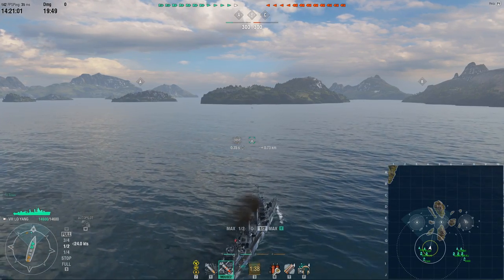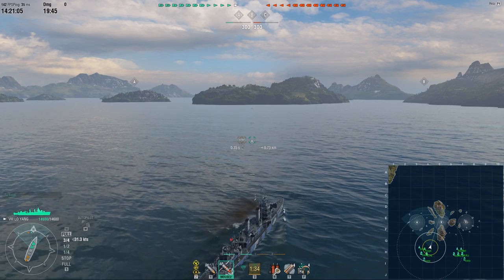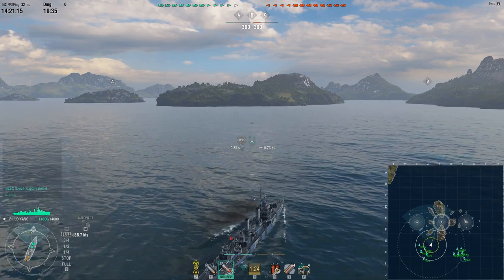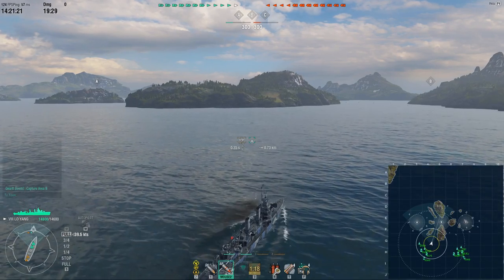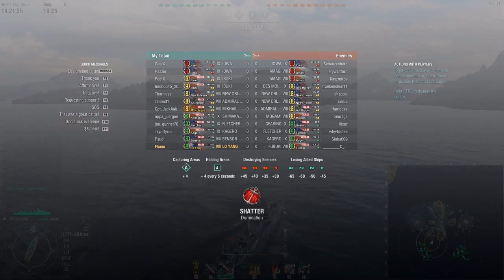Hello! I just realized it's been a while since I've actually made a proper gameplay guide. I've done a couple in the past, like how to use offensive smokes and Torb spreads. But now that there's this interesting new DD called the Lojang in the game, I've already made a commentary on it, but I didn't really go into depth on how to actually use the Hydroacoustic Surge on it. So this game I thought would be a good example.